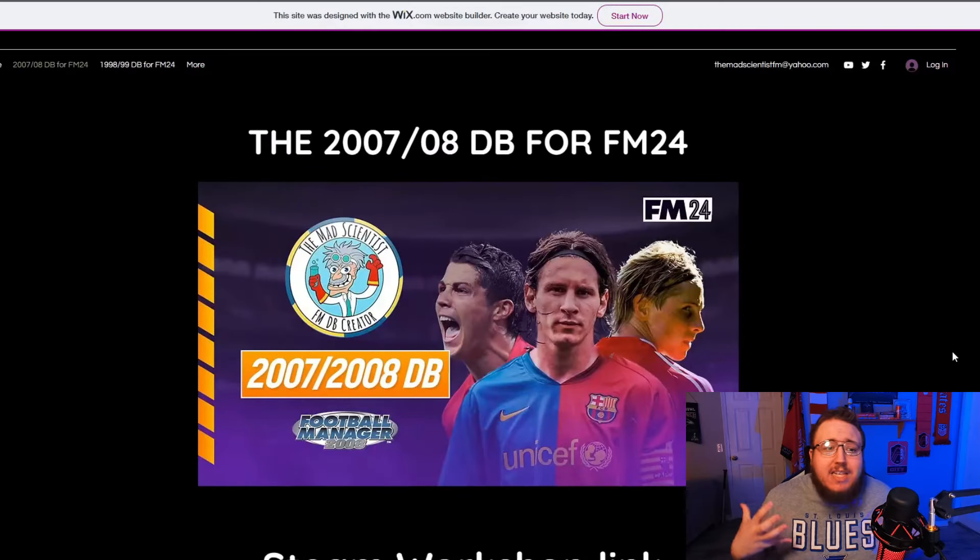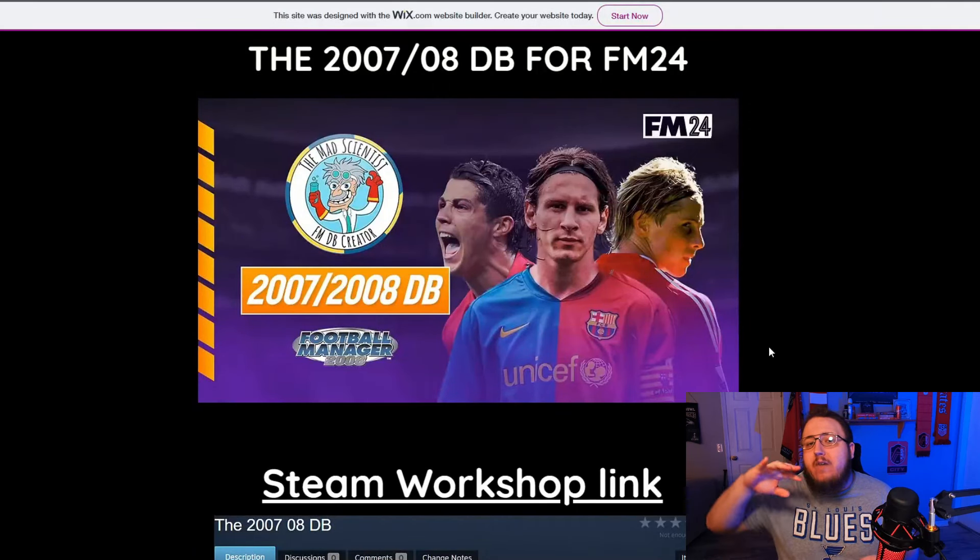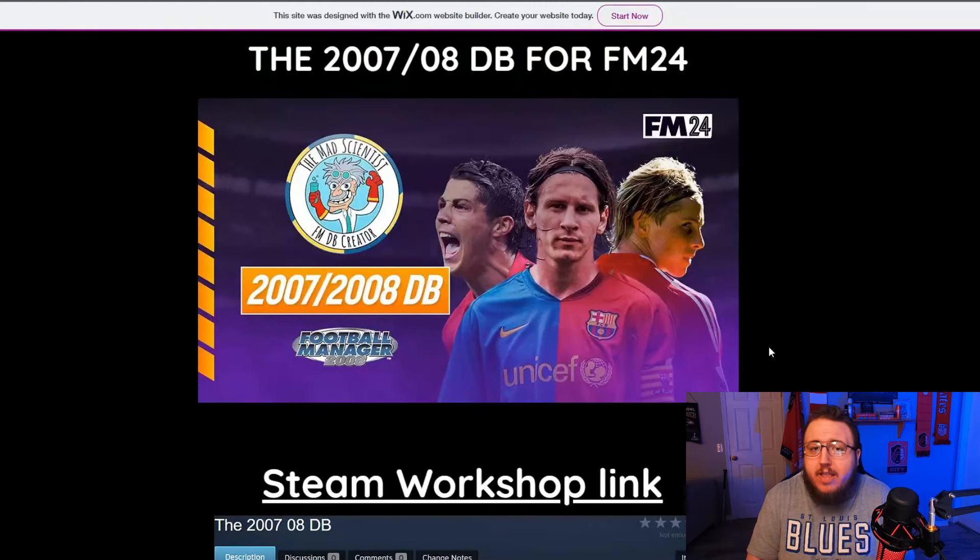There is one man who just constantly blows everyone away with his custom databases — they're always absolutely fantastic and take you back into the past to enjoy the good old days of the football world. That is the Mad Scientist, who has a website entirely dedicated to his databases. The one I highly suggest is the 07/08 database, downloadable from his website — link below — where you'll have young Ronaldo at Man United, young Messi at Barcelona, and countless other former footballing greats still playing.